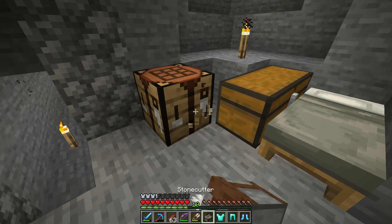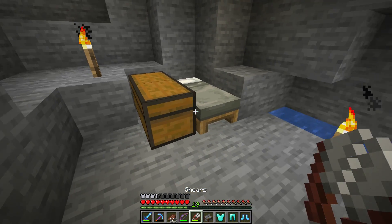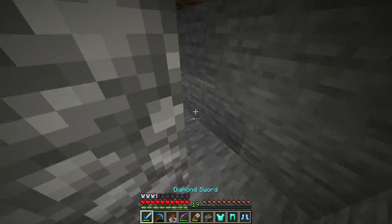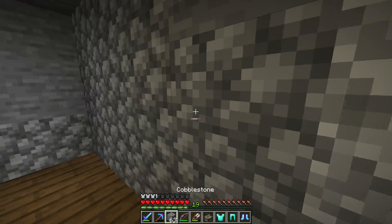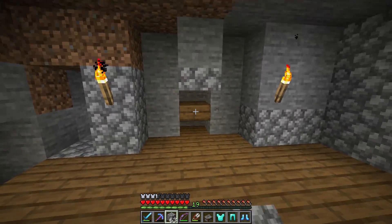We're going to work on this zombie spawner build right here, finish it up, and link it to our base while getting a bunch of levels. Moving down into the actual spawner room — this cave entrance is the old entrance, we don't need it anymore. Right now, this is what we have: a very, very small room, a very plain uninspiring room. Behind this wall is the spawner, and right here is the whole dropper area.